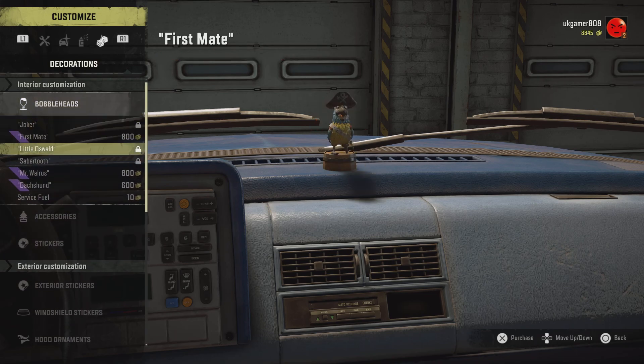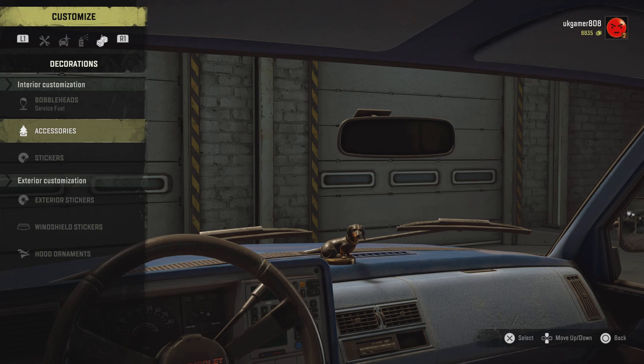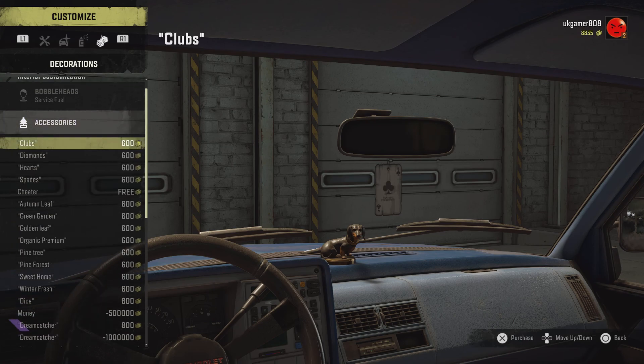Do the bobbleheads first and you can see down at the bottom there we've got the Service Fuel that costs 10 pounds. It gives this vehicle 800 repair points, six spare wheels, and 900 liters of fuel. That is pretty cool, I like that one.